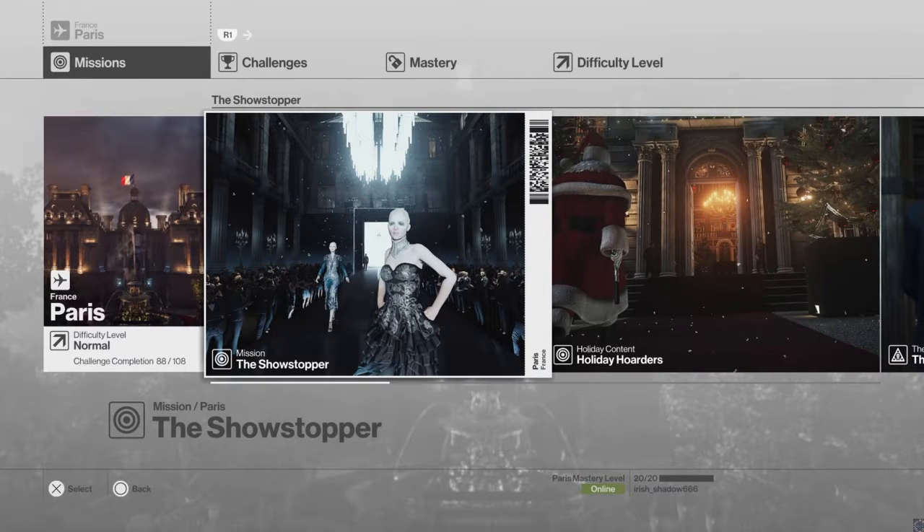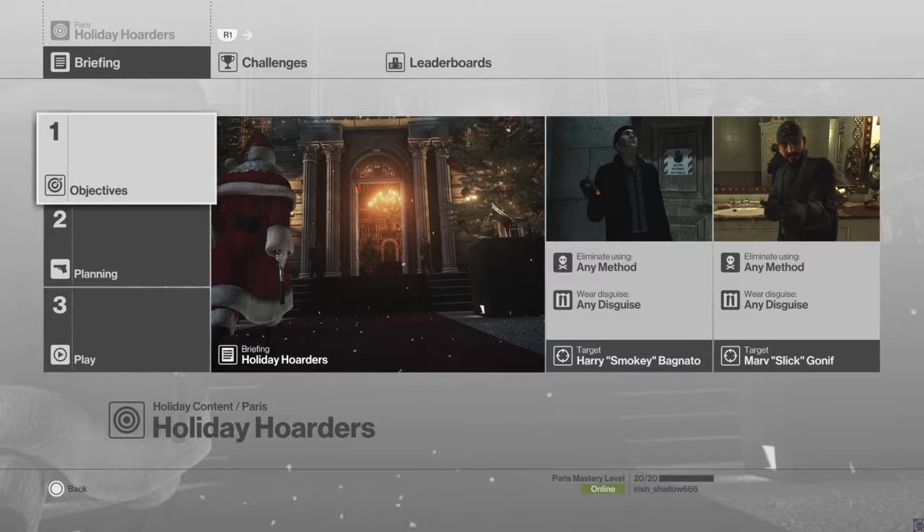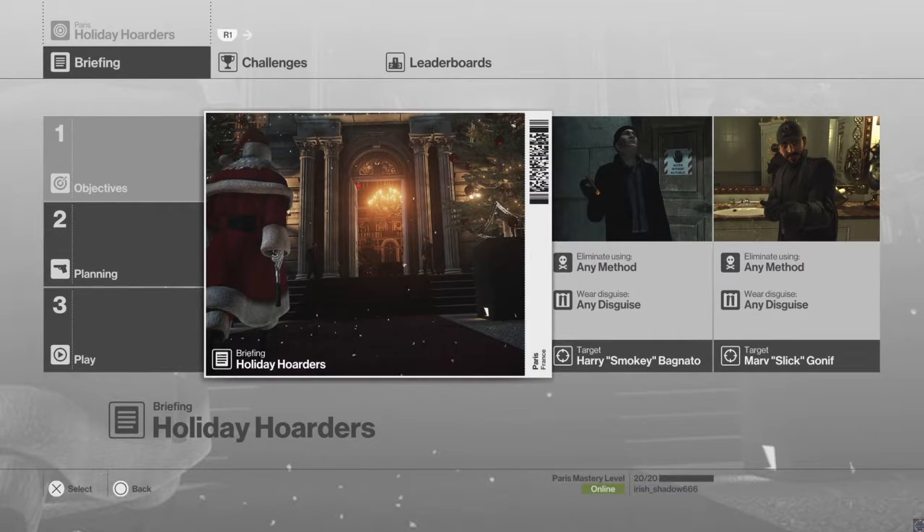What's going on guys, it's our shadow and I'm bringing you more Hitman. So we completed the showstopper mission, but we also have a holiday themed version of the Paris fashion show. I've already played through it — your main objective is not going for Victor Novikov. You are Agent 47 sneaking through this mansion to kill two thieves named Harry and Marv, which is a reference to the Home Alone movies.